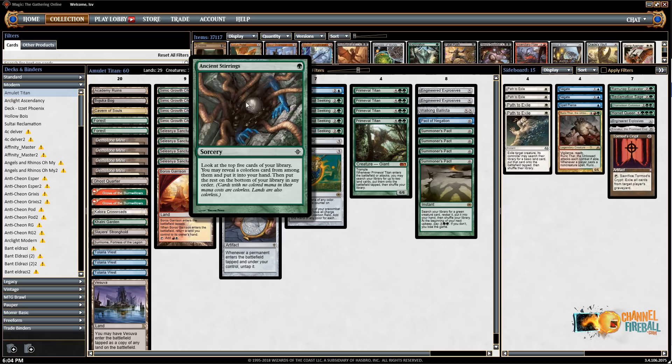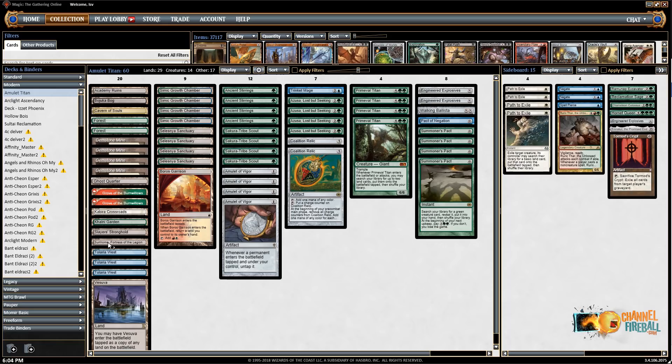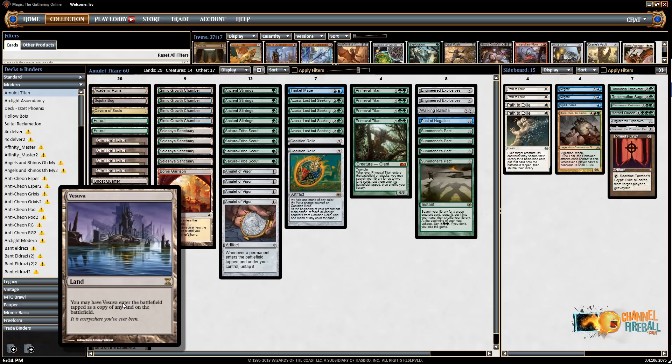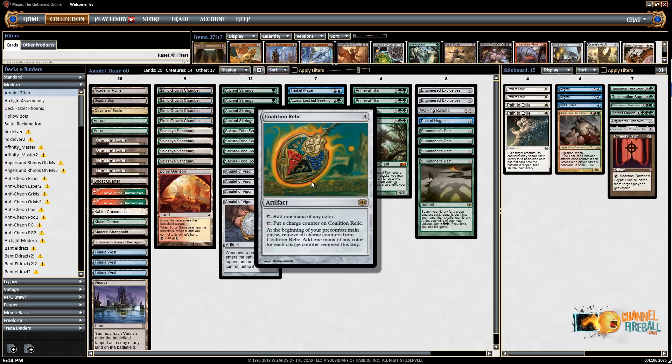It's got a lot of utility lands: Academy Ruins to get back killed Amulets, Explosives, or Ballistas; Bojuka Bog against graveyard decks; Kabira Crossroads if you need to gain two life; Cavern of Souls against decks with counters; Vesuva, which just copies anything and lets you double up on sweet lands — get multiple Slayer's Strongholds perhaps — and Ghost Quarter to destroy a land. It's also got Khalni Garden to get a little blocker and protect against Edicts like Liliana's.